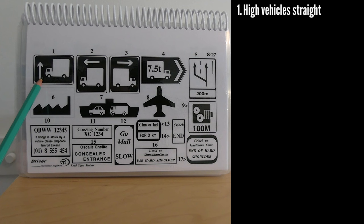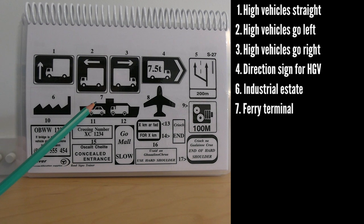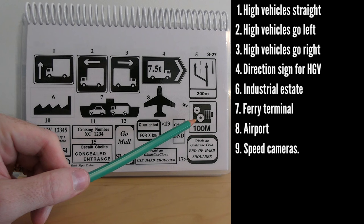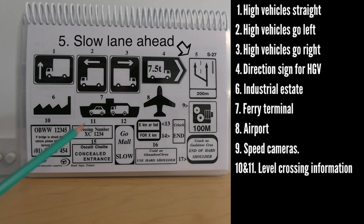These are alternative route signs for high-sided vehicles — straight on, left, or right. Similarly, heavy goods vehicles are directed to the right. Number six is the sign for an industrial estate. Number seven is for a ferry. Number eight is for an airport. Number nine indicates speed cameras ahead. Number five — which was missed earlier — indicates a slow lane starting in 200 metres, useful on uphill sections for trucks, tractors, and slower vehicles.